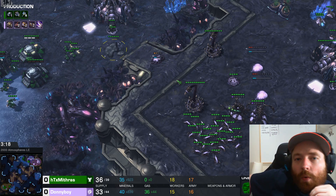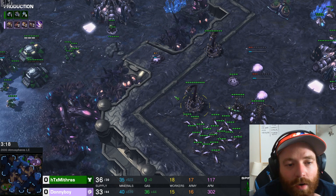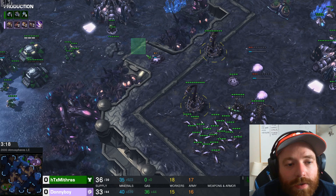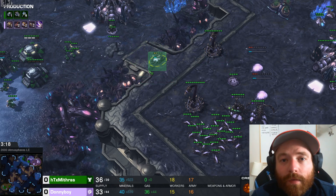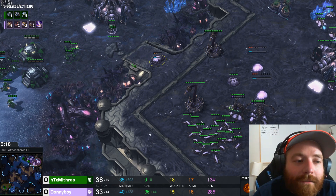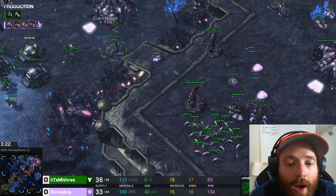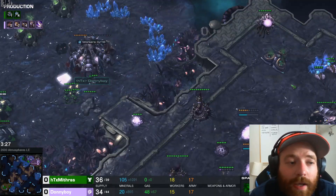We want to delay this fight as long as humanly possible. We have high-ground position, defender's advantage, spines, queens, lings, and a choke point. When we talk about choke points, it's concave versus convex — if he has a bunch of marines down here and we have spines and queens up on the high ground, there's more surface area up top so more things can attack at once, whereas his marines in the choke are quite literally choked — only a few in front can attack while the ones in the back are just dancing around being useless. We're going to continue producing lings, get lings speed, and we don't need to fight until lings speed is done.